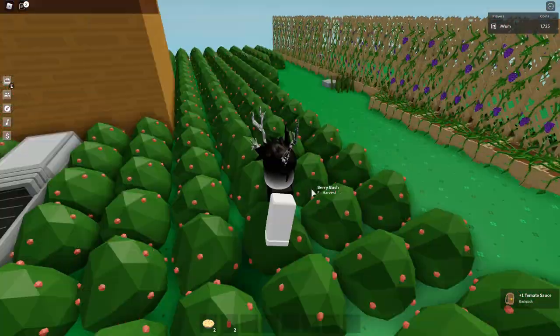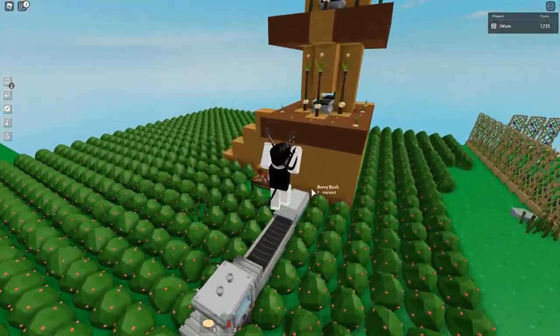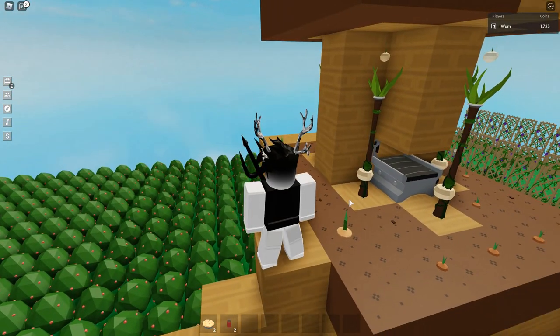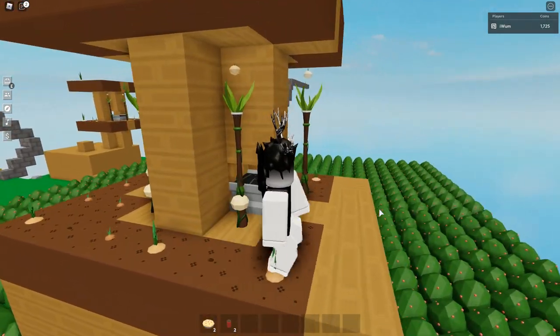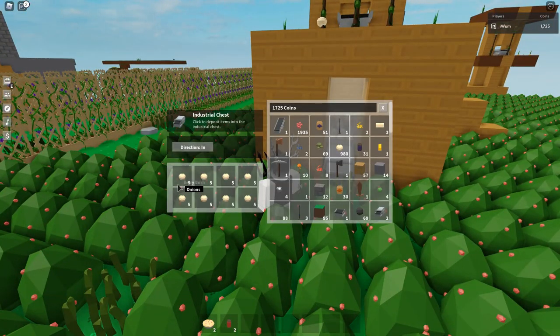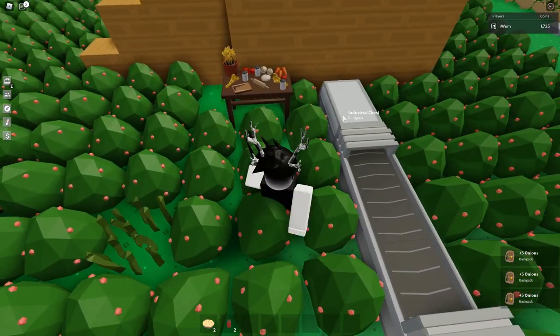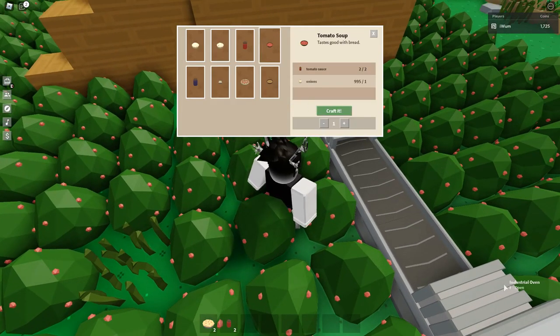Let's get two tomato sauces. You need one onion. Onions can be grown but they're very expensive — 2,000 per seed — but I have an onion tower so I get onions non-stop. This is how you make tomato soup: you don't have to put it in a campfire or anything, you just need tomato sauce and onion, and then you have tomato soup.